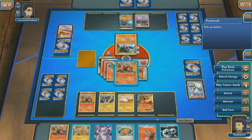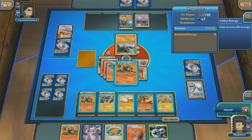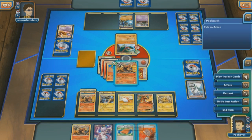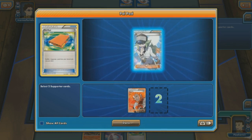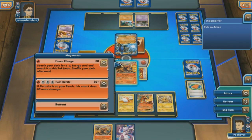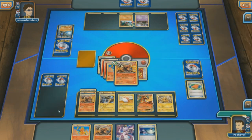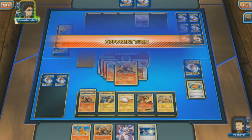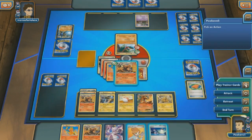We actually used Twin Bursts for a knockout. Oh, what in the world? My opponent actually has nothing and has to pass the turn. This is a huge opening for Team Magmortar. We're going to Lysander out that Lucario EX, go ahead and Palpad that back in. I do have to take both supporters, so we'll shuffle the N back in as well. And Twin Bursts! If your opponent doesn't deal with Magmortar, he is going to wreck you turn by turn doing 180 damage. That is pretty hefty.